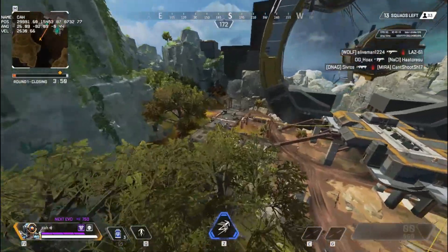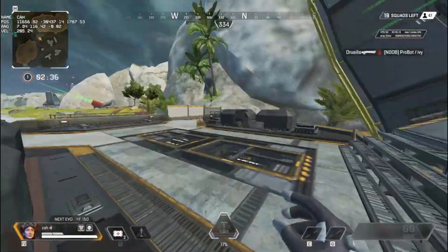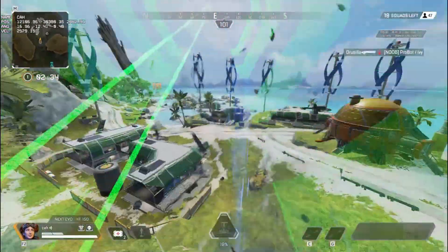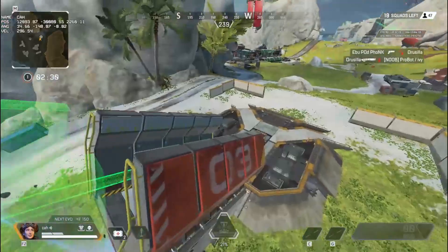Here are some clips of me playing around with gravity cannons, but first let me give you a bonus tip: you can make a gravity cannon useless by placing a Horizon Q in front of it. This can be useful if a team is chasing you.